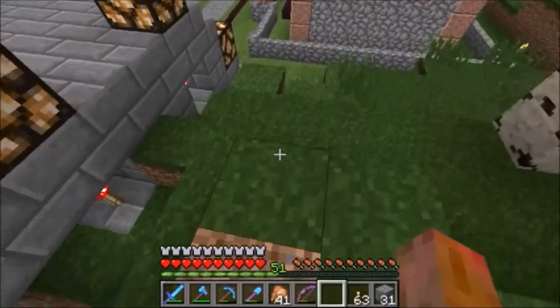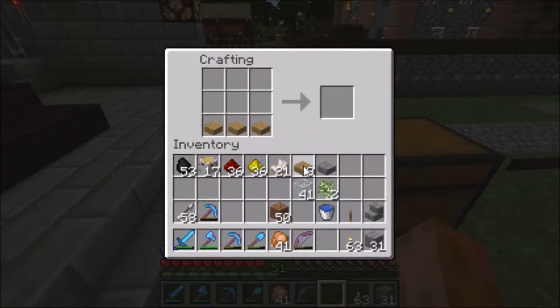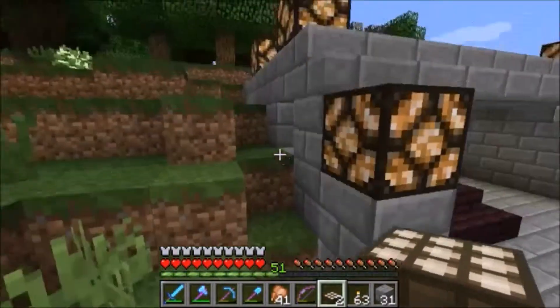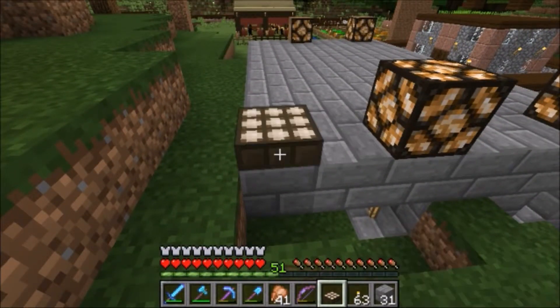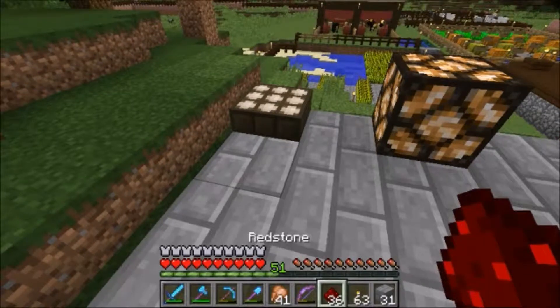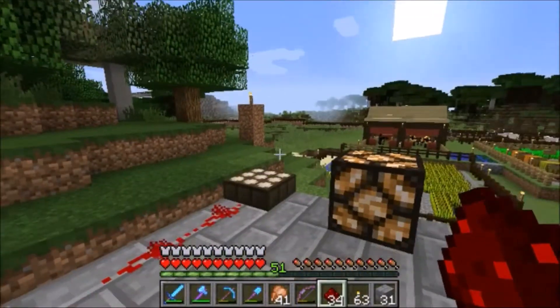We will now create our daylight sensor — I call it a solar panel. It's kind of nifty, and we're actually going to make two of these. That's glass on top, nether quartz in the middle, and any wooden slab on the bottom — that will get you your daylight sensor. What this does is it generates a redstone charge with sunlight. When the sun is up, it generates a charge; when the sun goes down, the charge goes away.